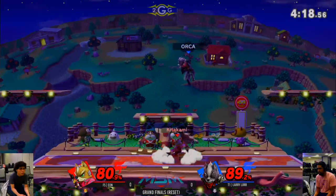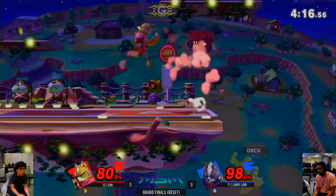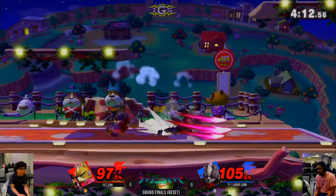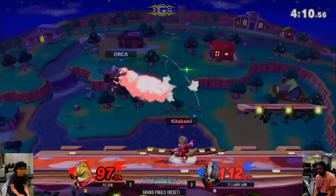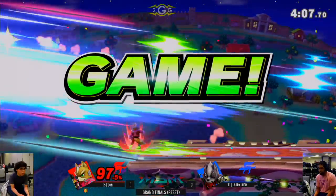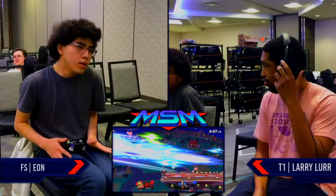Jab lock again — Larry keeps missing that tech. He really wanted that forward smash. Still chasing hard. Gets another grab. It traded on the nair so no up smash. So close, but there's the back air — and it does it! Eon taking game number one. Eon has won four games in a row now.